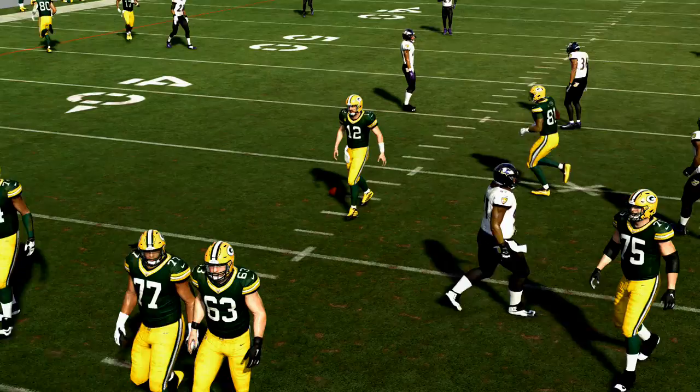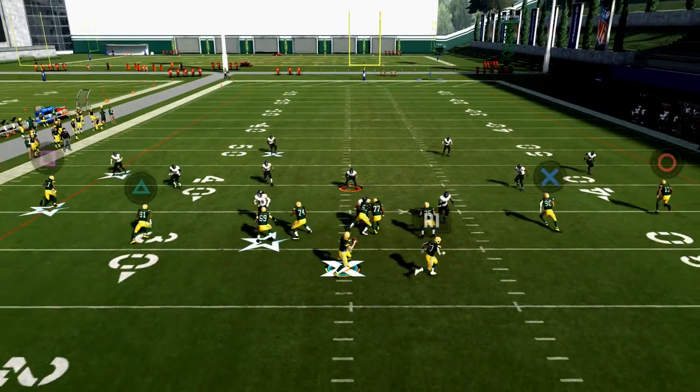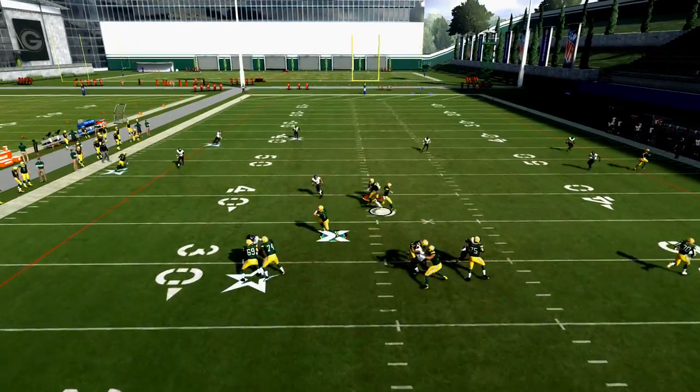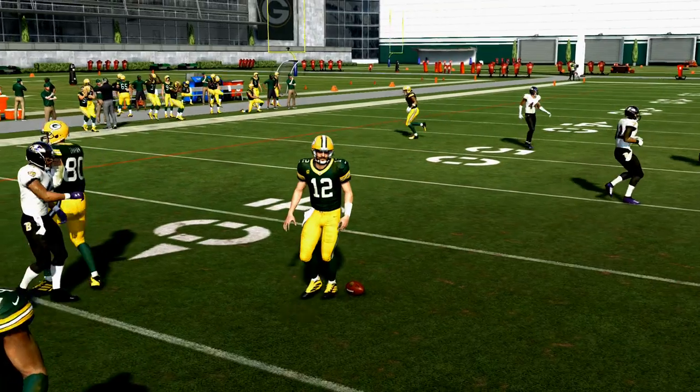That's a quick tip of how to slide with your quarterback in Madden NFL 20. I don't see this changing in Madden NFL 21. Just wanted to give you a quick tip and a little bonus about that left trigger scramble technique in the back of the pocket.